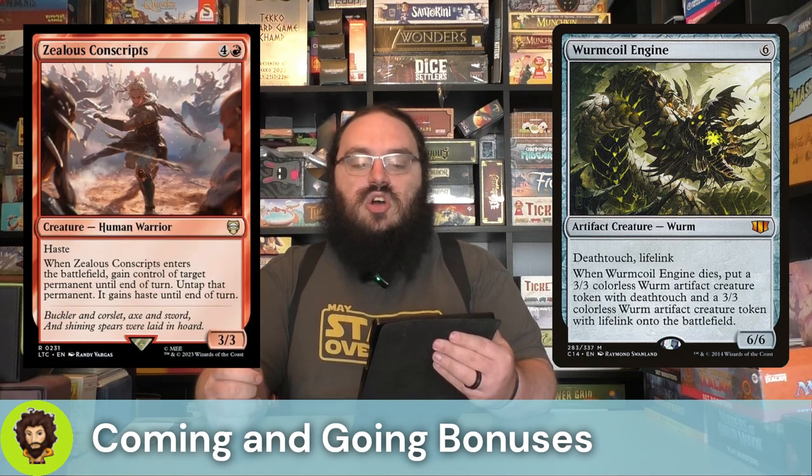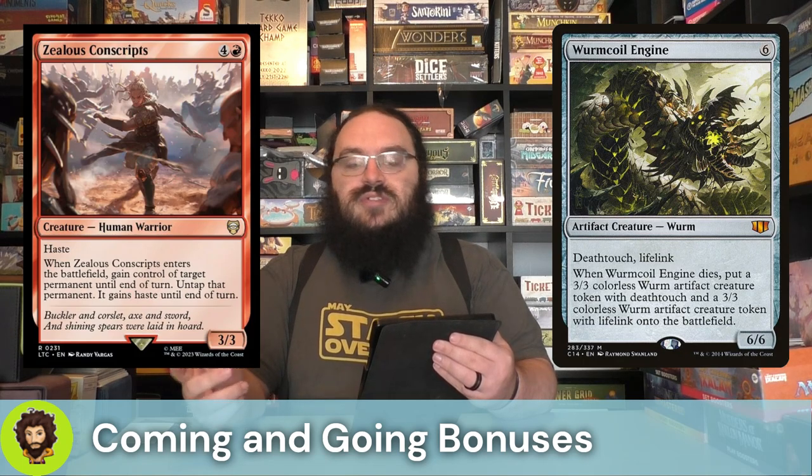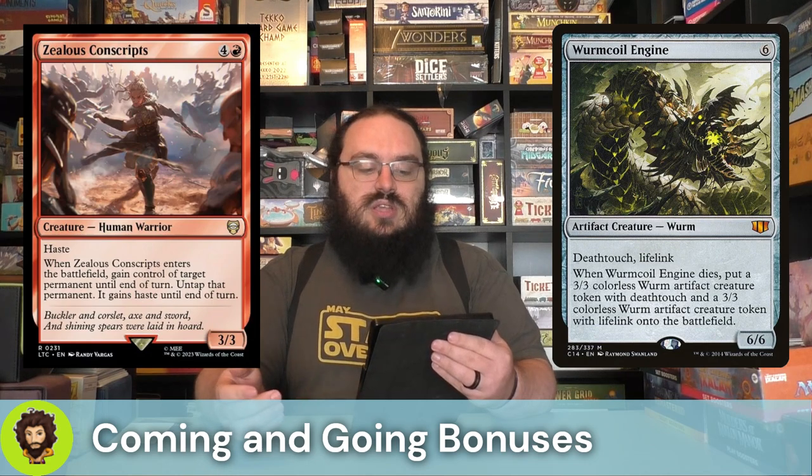Last up is Zealous Conscripts — hasty, 3-3 for five. Whenever it enters, we're going to steal a thing, untap that thing, and it's going to gain haste. We only have it until the end of the turn, but until the end of the turn is all we need.